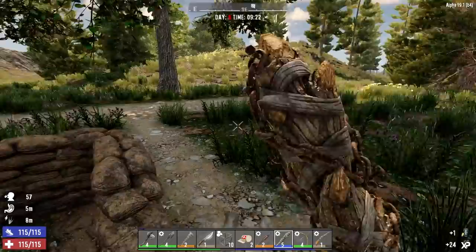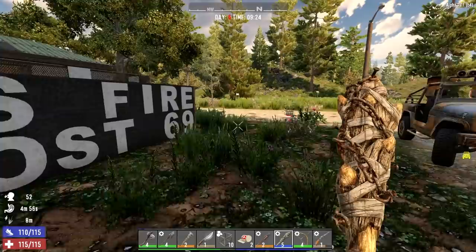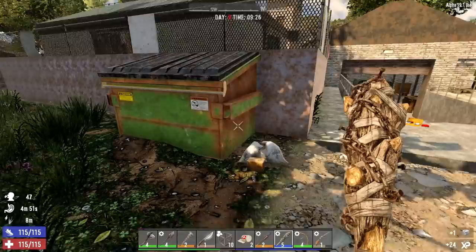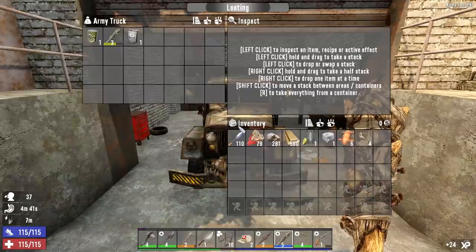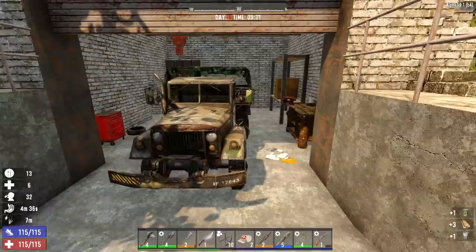Let's drink that water and scrap the chair, then get around to that garage. I'm going to take that truck apart — these big vehicles have 2,500 hit points so you can get a ton of resources out of them. Let's make sure there are no zombies in here first, and let's eat some of this food.